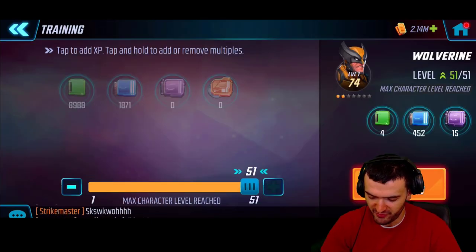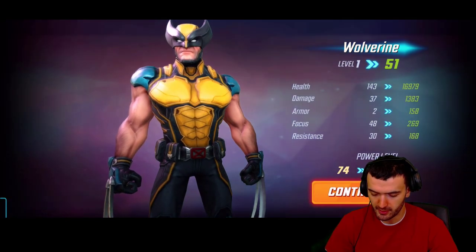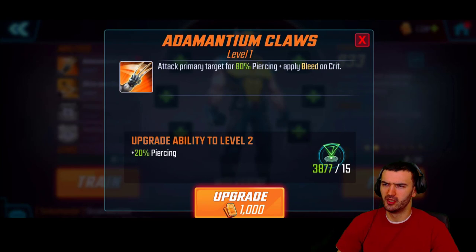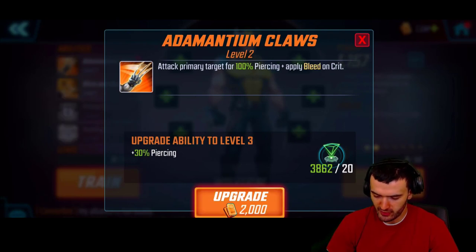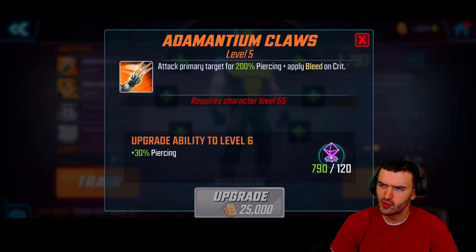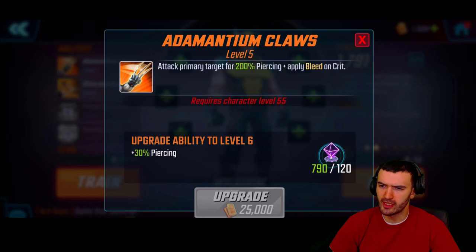So first of all let's go ahead and train him up to level 51, and then we can go from there. We'll break down his abilities in just a second. So let's take a look at his first ability: attack primary target — this is basic — for 80% pierce, apply bleed on crit. Let's take this as far as I can go right now. All right, maxed out: attack for 200% pierce plus apply bleed on crit.